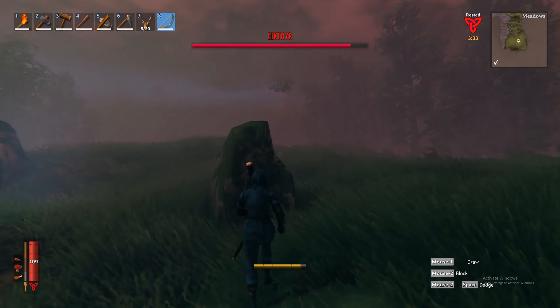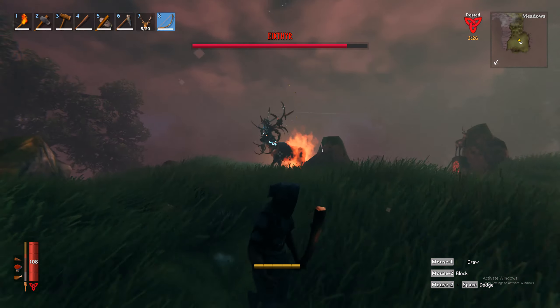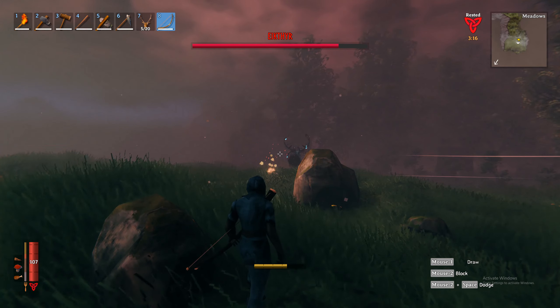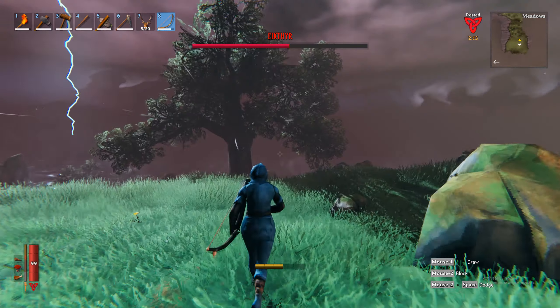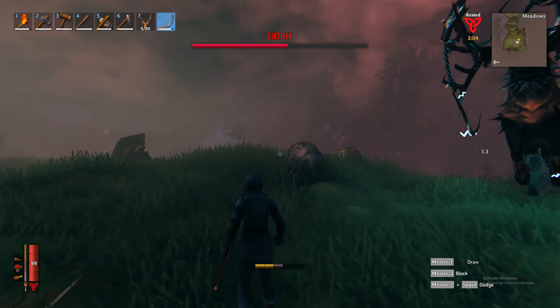What you want to do is block his charges. As long as you stay out of his field with those electric charges, you're not going to be hurt. So make sure you hit that right mouse button to block those charges.